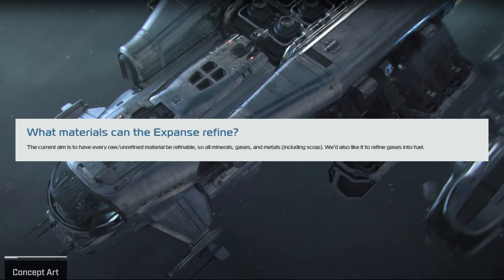What materials can the Expanse refine? The current aim is to have every raw unrefined material be refinable — so all minerals, gases, and metals. They'd also like to refine gases into fuel, which opens up a tremendous amount of gameplay possibilities. That's really exciting.